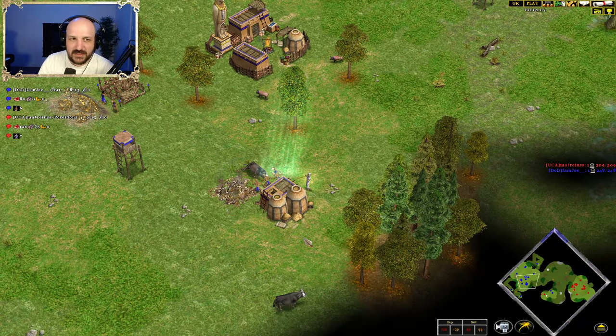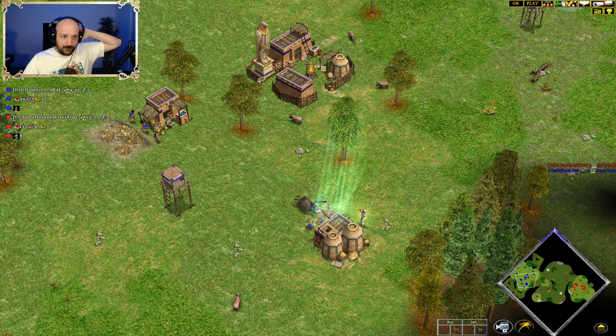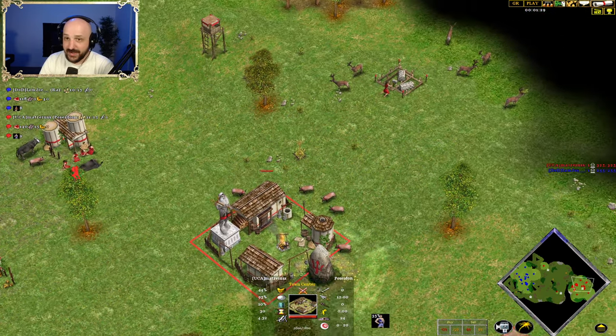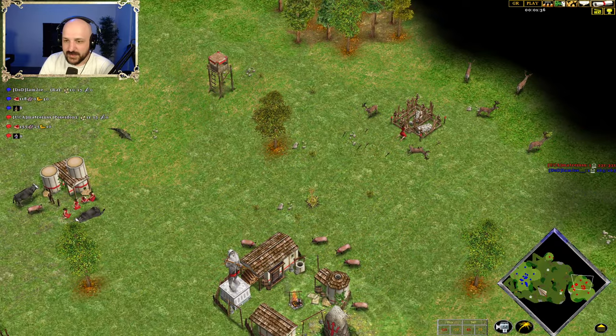Joe is kind of like a specialist with Egyptian — but he's a specialist in a way that he beats all the Egyptian, Norse, and Atlantean players really easily. The only players that ever really come close to him are the Greek players. And Matrius is showing why. Is Matrius really outplaying Joe? Maybe. But this Greek is showing it's really, really strong, especially in that last game. Really difficult to play against.